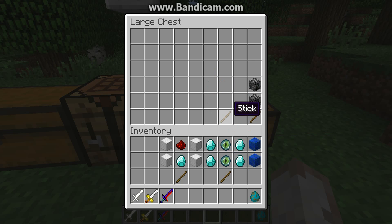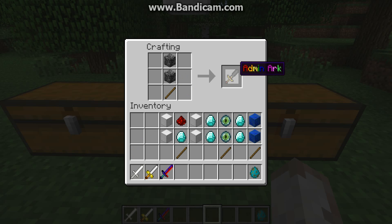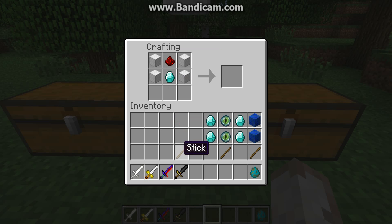One of the swords you can only obtain by being in creative mode — the bedrock sword. I guess they just added that for fun, but it's really powerful. You kill everything. It's super powerful. The admin orc — I get it, because admins can only get it. Very clever.